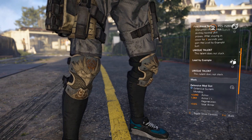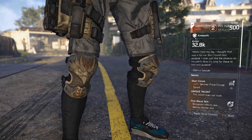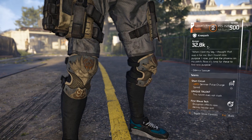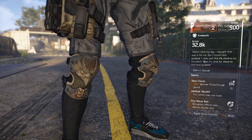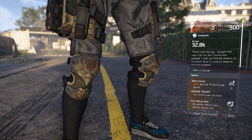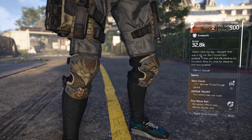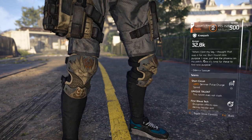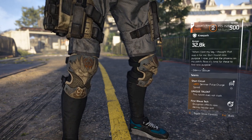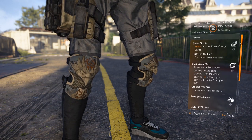Starting off, the knee pads I have right now are 500 gear score with 32.8k armor, and they have a message from Odessa Sawyer — which is why the knee pads are named Sawyer knee pads. The message reads: 'When I lost my leg, I thought that was it for me, but I found new purpose. I rose just like the phoenix on my path. Now it's time for this to find new purpose. Odessa Sawyer.'